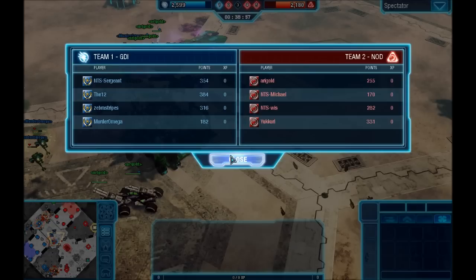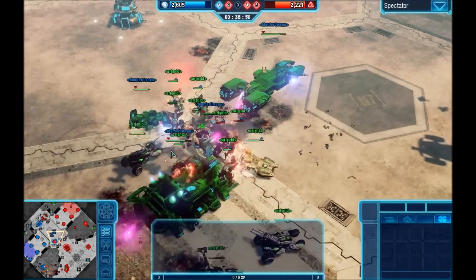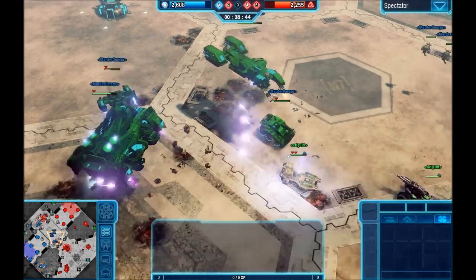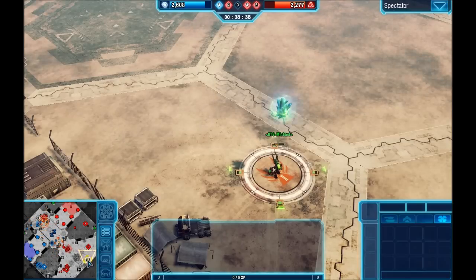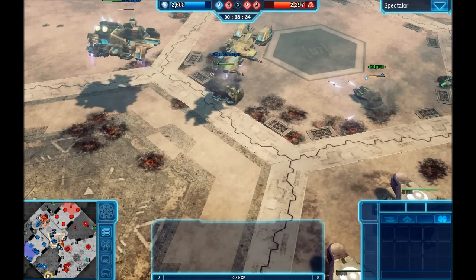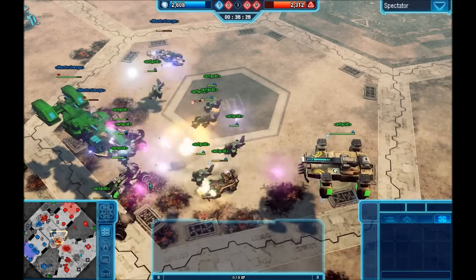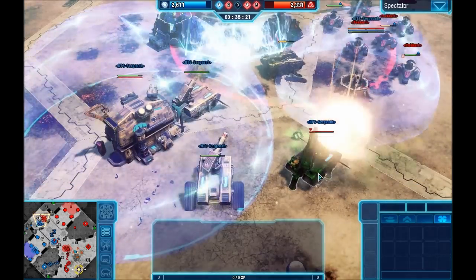The lead is melting like ice cream in the sun — down to 400 points. GDI is now in trouble. As noted, tier 3 Nod makes a tremendous difference. On air specifically, GDI isn't that powerful at tier 3 — they've got Kodiaks that fly around and are fantastic against ground structures, but against air units like Venoms they're not really effective. Watching node 3 — at around the 38:30 mark, Sergeant has frozen UKury's crawler.